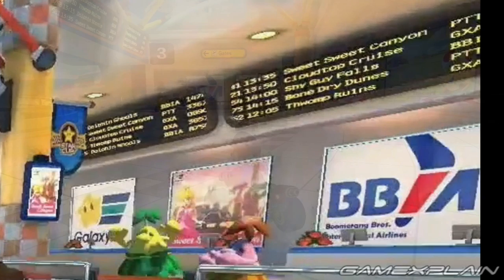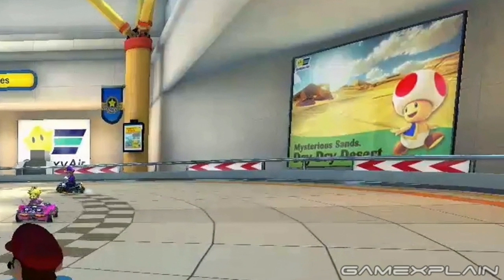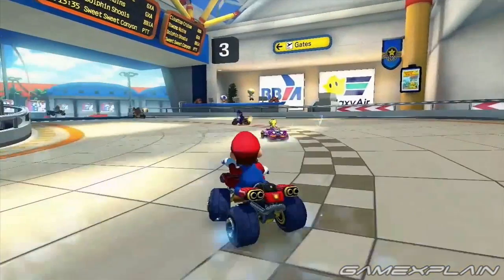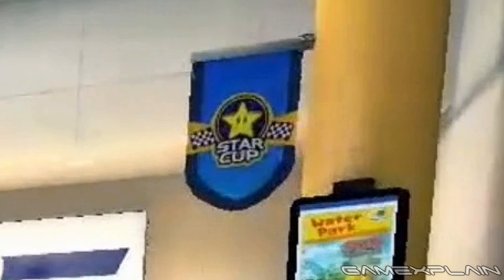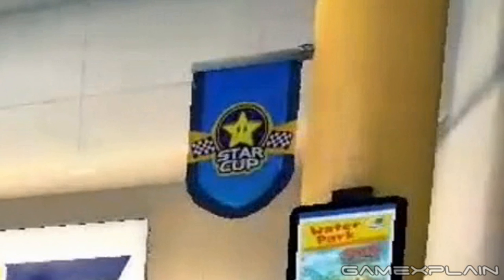There are still other course references hiding here, such as an ad for a region called Mysterious Sands, Dry Dry Desert — the name of a track originally from Mario Kart Double Dash, which is also being remade for Mario Kart 8. Next to that is a small ad for what could be another region: a water park complete with a picture of a Koopa Troopa, possibly referring to a brand new level inspired by Koopa Troopa Beach. And did you spot the Star Cup banner on the wall? That means this course is probably going to be part of the Star Cup.